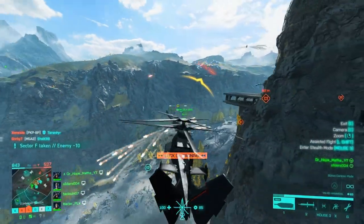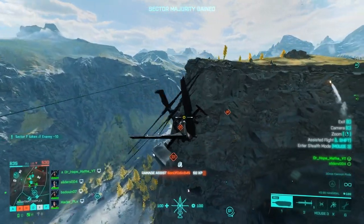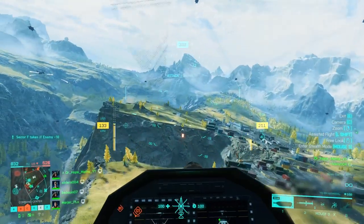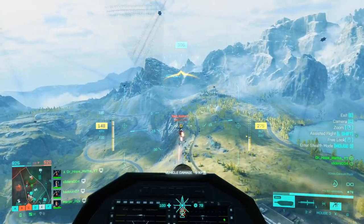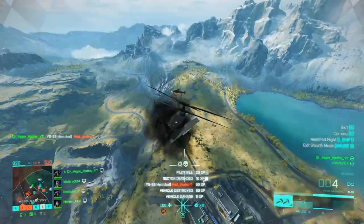Here is another enemy with heat seekers, so I'm going to put the cliff between us and him. Now as I'm fighting him here I need to be careful of people with stingers on the ground, so after I kill him I'm going to need to go into stealth mode because I've already used my flares.